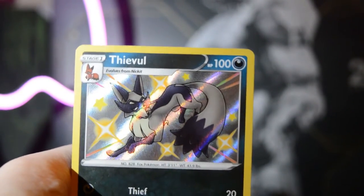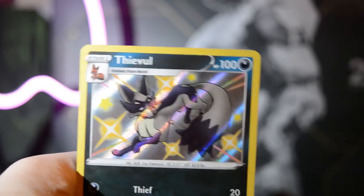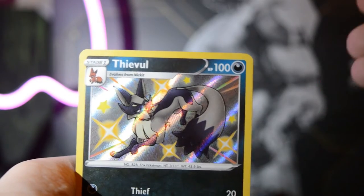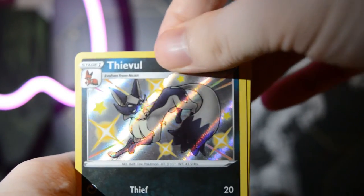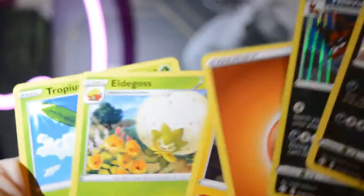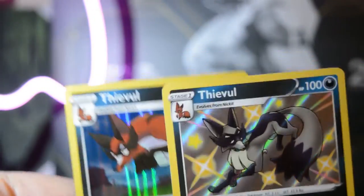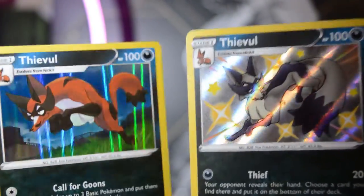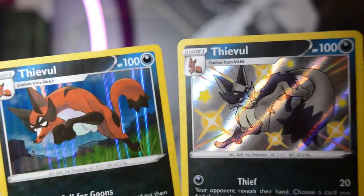I would have liked a holo or a full art or something - that would have been cool. Will we have that last pack luck on the final? Oh oh my God - they travel in pairs, they travel in pairs! Let's go! At least now I know what the regular and the shiny looks like. Oh man, great stuff. At least it was a holo, at least it was a holo, you know.